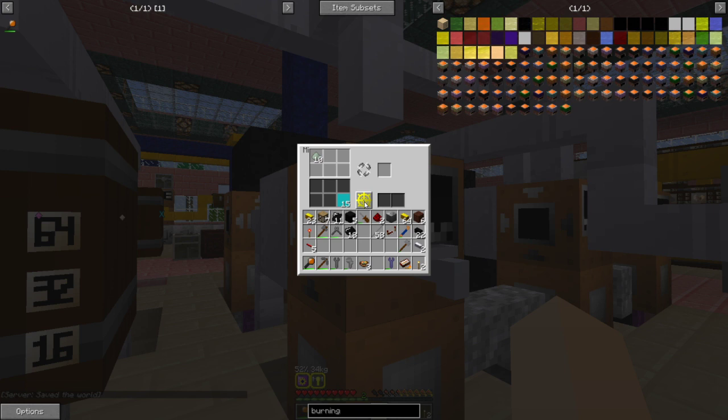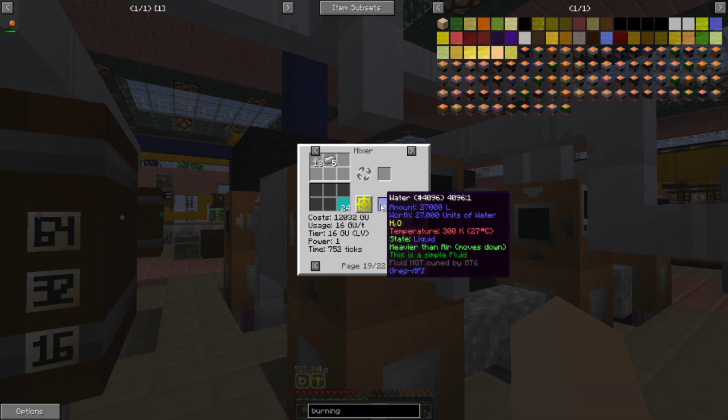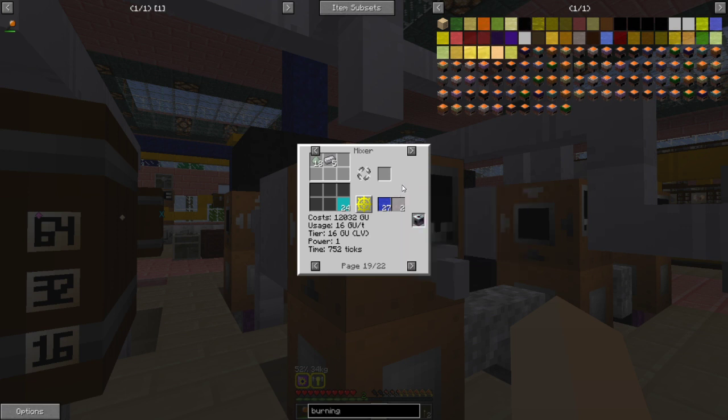The first mixer makes cryolite using sodium hydroxide, alumina (which can be in ingot form), and hydrogen fluoride. You get 2880 liters from one process and only need two liters per aluminum-making process to produce four aluminum. Dividing 2880 by 2 gives 1440 processes times four aluminum each — more than 4000 aluminum from one cryolite run. So don't worry if you don't have a lot of fluoride in the beginning; you don't need much.